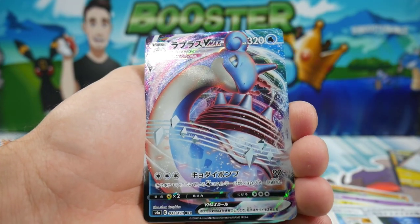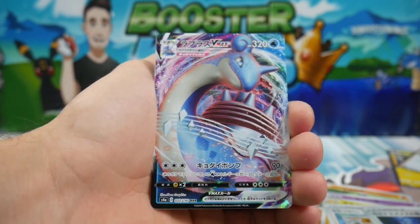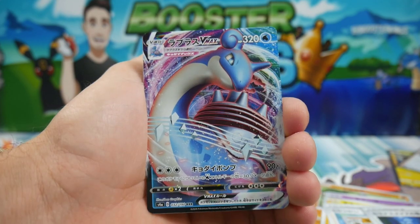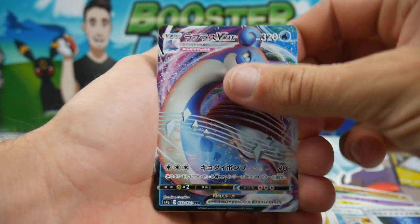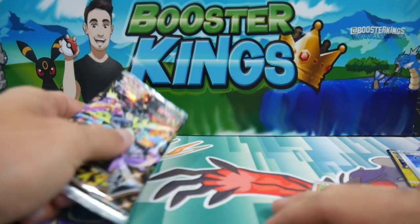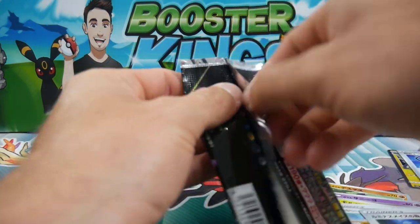We have a Lapras VMAX! Oh my god, that's hilarious. I chose this box for Brody and I said it's going to have a Lapras VMAX in it because I pulled two of them in my last booster box — you guys can check out those videos right there. And then we have that Fish's Net on the end. It was just hilarious that he got one after I called it.